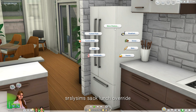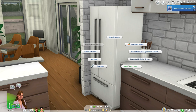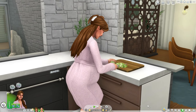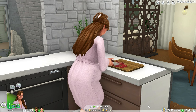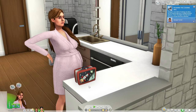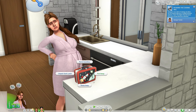Seriously Sims Sack Lunch Override. This mod is going to replace the original sack lunch — the brown paper bag that came with The Sims 4 Parenthood — when your Sims go to make a sack lunch. I love this mod because you're able to choose between different color bags, like a pink bag instead of a brown paper bag, or you can choose from three Sims for Lunches lunch boxes. I chose the rocket ship one because I really like the way that looks, and I love that we can actually put food in a lunch box and it operates as the sack lunch.